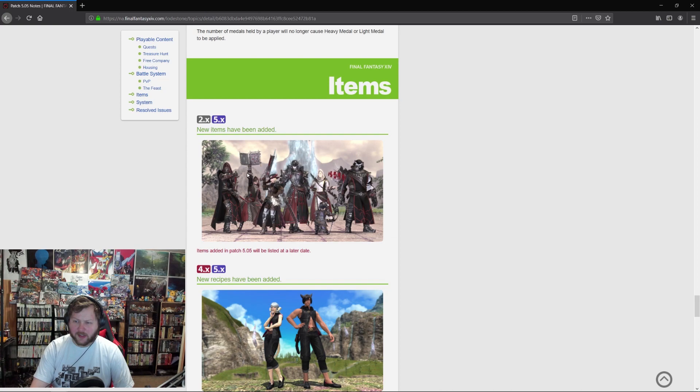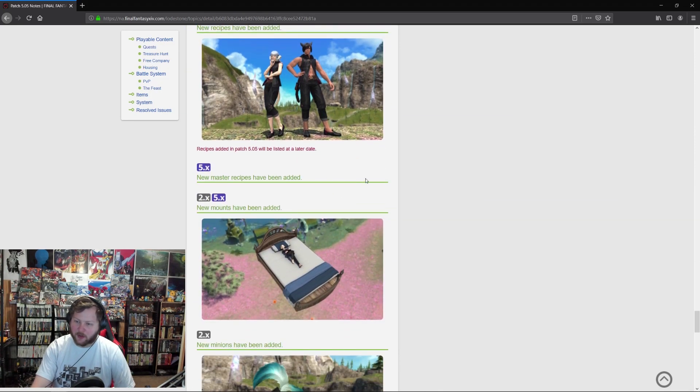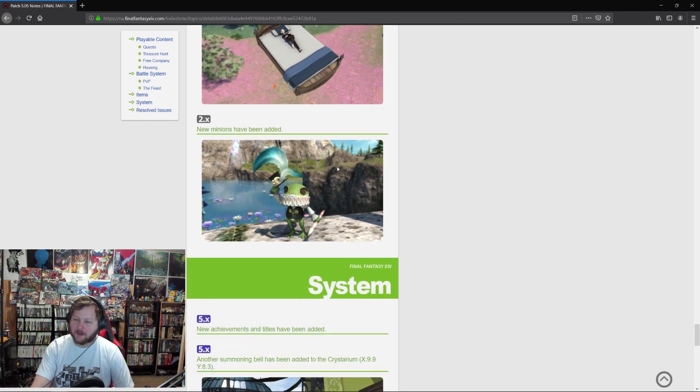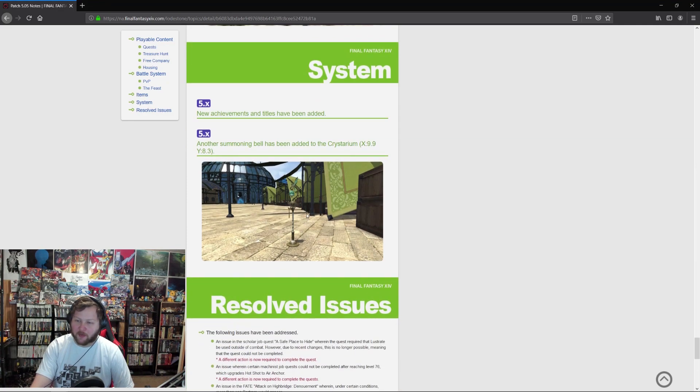New gear — I really like the way this gear looks, and there's what appears to be a spear or flag weapon. New recipes have been added. New mounts — there's a bed mount, I want to fly around in a bed. New minions. New achievements. Another summoning bell has been added to the Crystarium near the Leatherworking quest area — that's great.